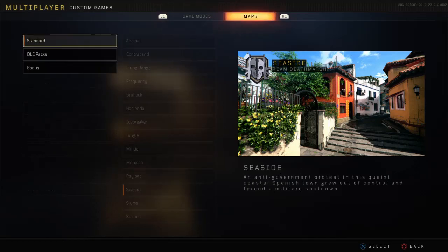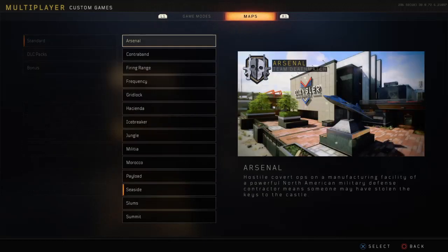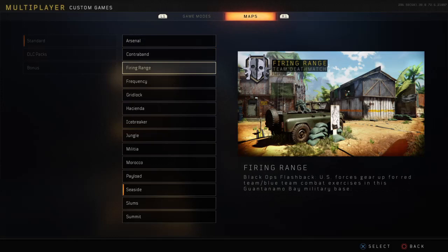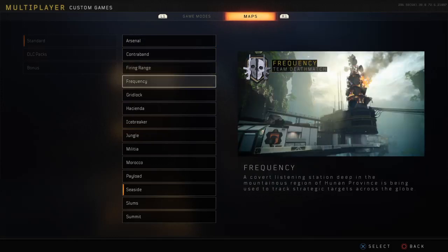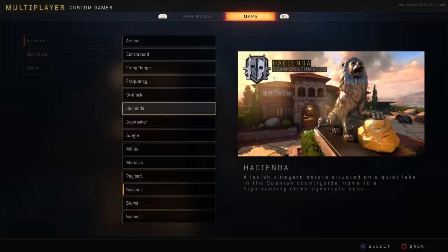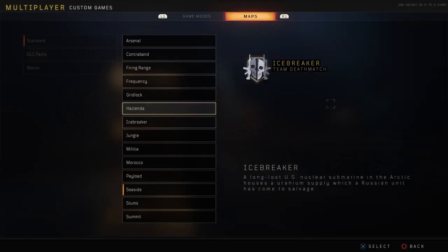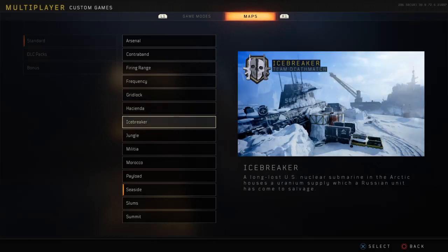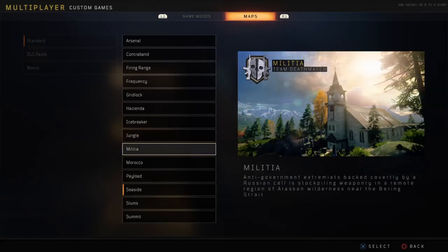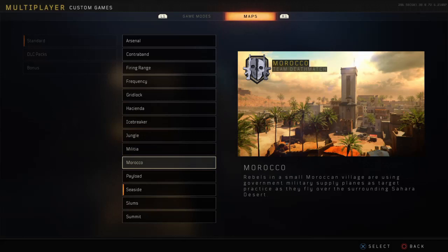Team Deathmatch - okay what maps? There's Arsenal. Do you remember getting under the map and all that? Contraband - I don't remember any. Firing Range - the new out of the map glitch, it's kind of new. Frequency - there's a few. Gridlock - the window glitch. Hacienda - I can't remember any for Hacienda. Icebreak - the little tiny one outside the map. Jungle - the roof one.